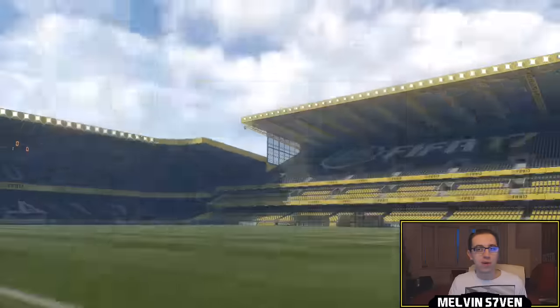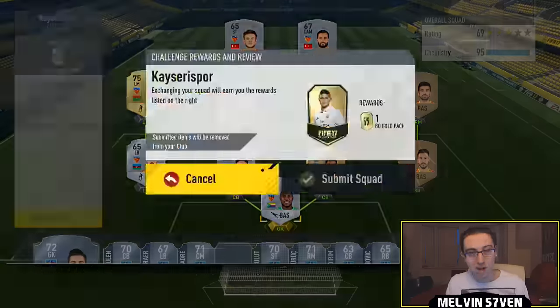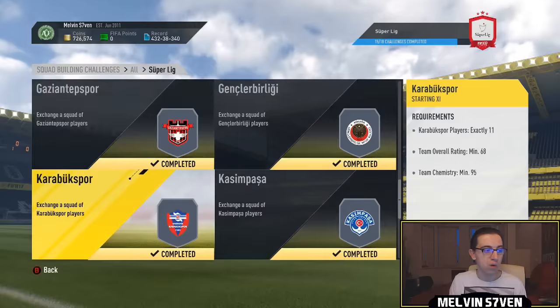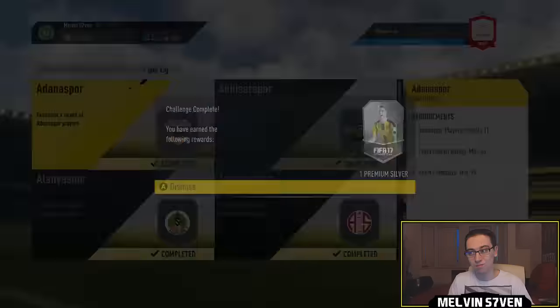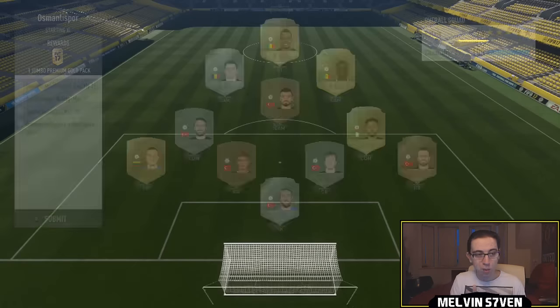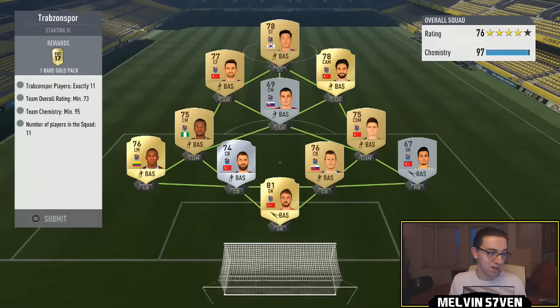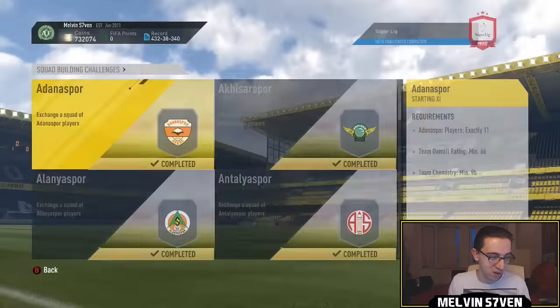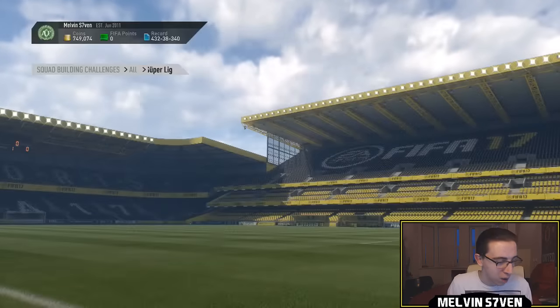If you get absolutely nothing in your packs and have to discard everything, having done it for 130k, I'd say you're losing a maximum of 60,000 coins. I'm fairly certain I broke even — I don't think I made profit but I think I broke even. I'm not sure if the 25k player has been shown yet, I haven't been watching the clips in the background.